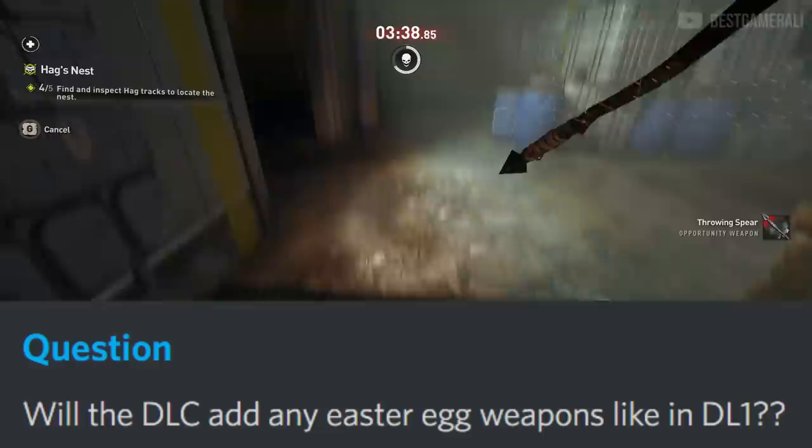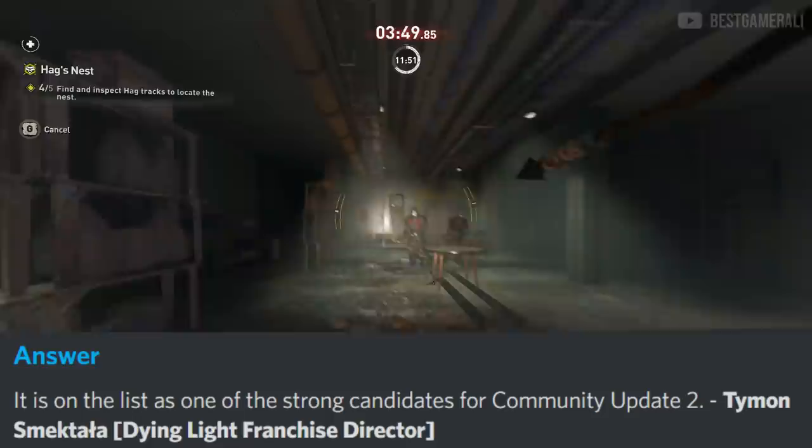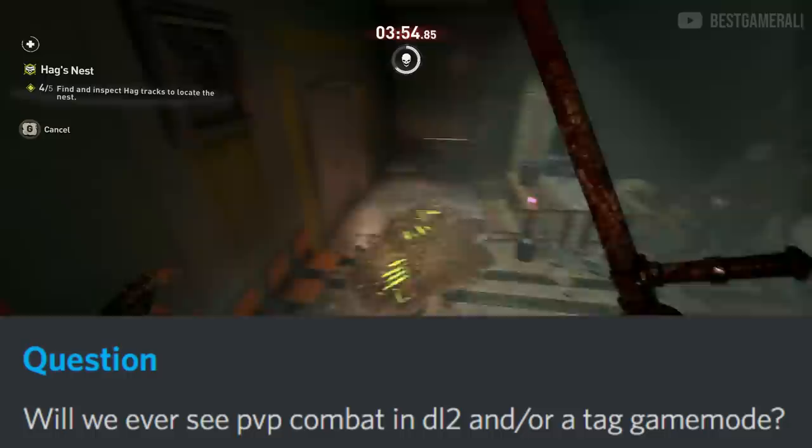Next: will the DLC add any new easter egg weapons like in Dying Light 1? Timon said yes, and he hopes players will find them all. Also: can you add stats to the game like total kills and overall progress? Timon said it's on the list as a strong candidate for the community update, so expect a stats menu in the next community update.